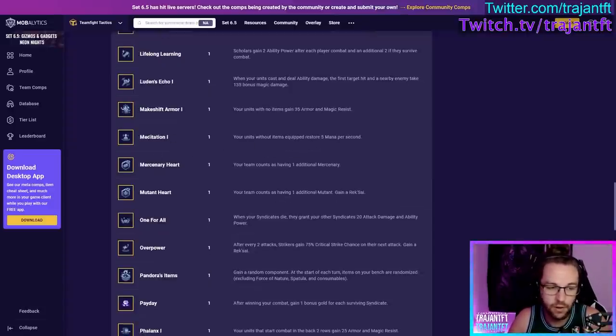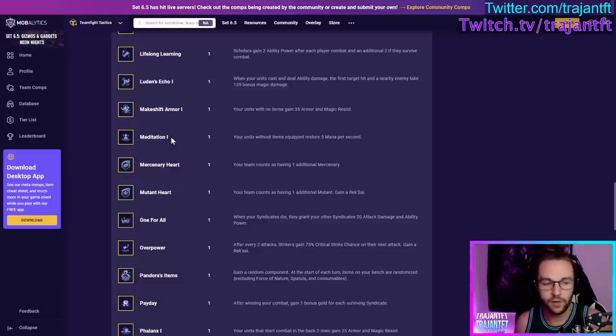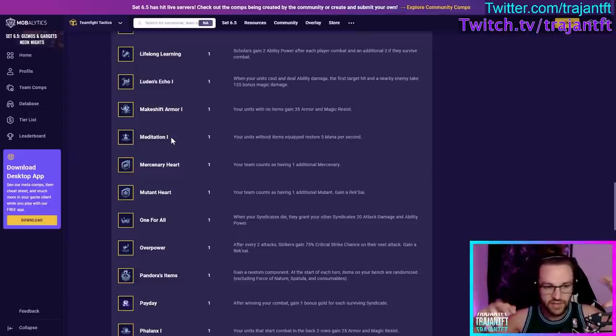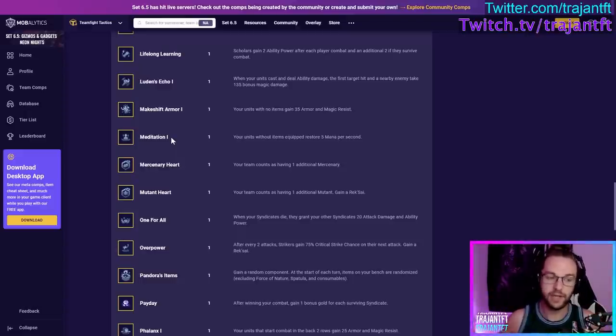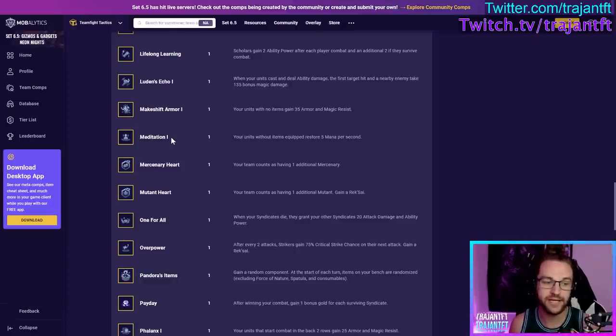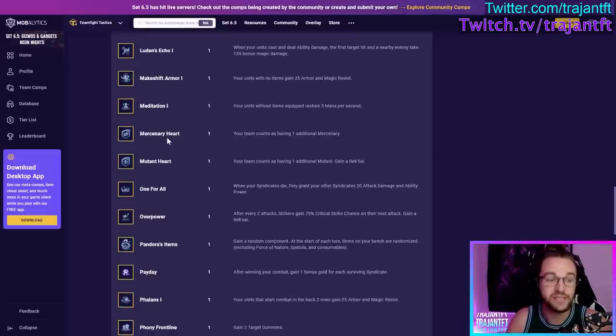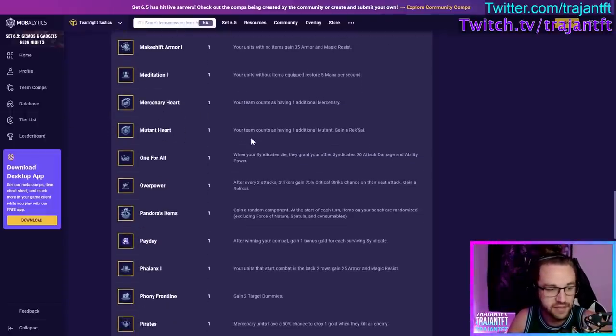Meditation — units without items restore mana per second. Good in almost all scenarios, especially if you have high-value casting units you're not itemizing. Like if you're playing a Bodyguard/Enchanter comp with an Ari carry, you'll only itemize Ari and Braum or Leona, but you have high-value units like Morgana, Zyra, Silco, or Renata with no items who can really benefit. Also extremely strong in the early game — you don't have to slam items, so you can more likely get all the items you really want. Meditation is basically like having an item on all of your units.